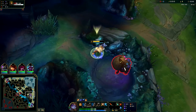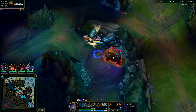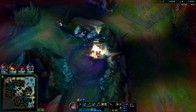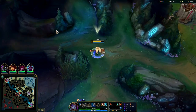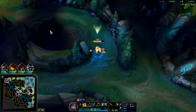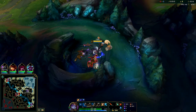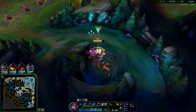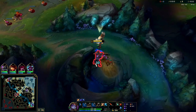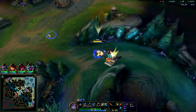Poppy's normal keystone for jungle is Dark Harvest, though I think Predator could be a little bit better than that. Phase rush is starting to pick up steam because Dark Harvest is just a little weak overall - it's only a little bit of extra damage and Poppy isn't stacking that much anyway, so it's not scaling that well. I think phase rush and predator Poppy jungle is going to completely take over within the next couple of months.